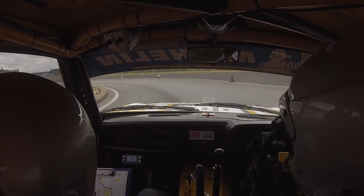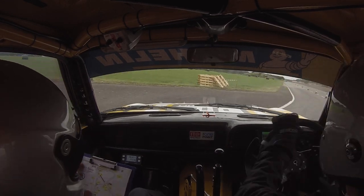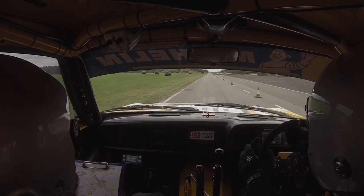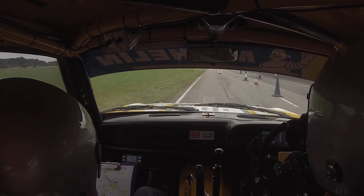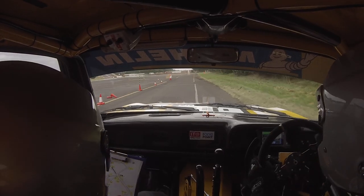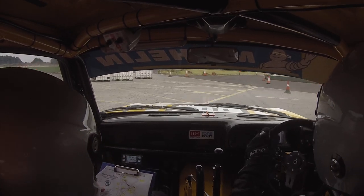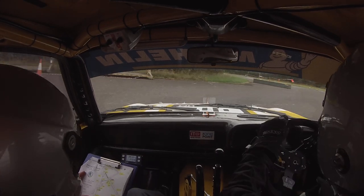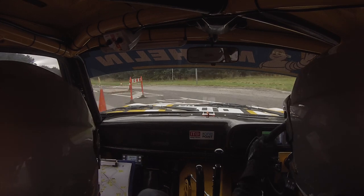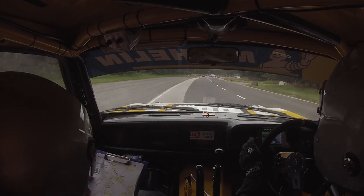Square right onto the roundabout. All the way around, then square right off it. All the way down, second set square right. Square right, and square left. So bears left at your pallet, and then bears right at your next pallet — second set square right. Keeping tight on the clean stuff — that's it. And then 4 left out, so keep right. And then on left side, right side on the arrow — square right.